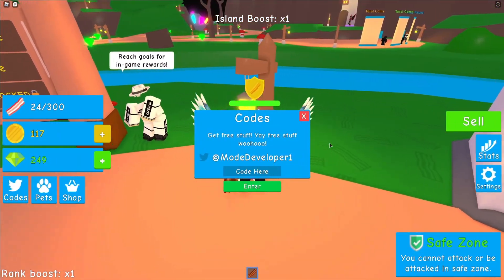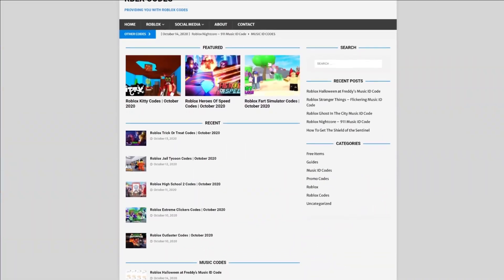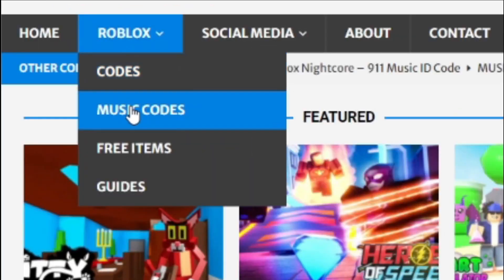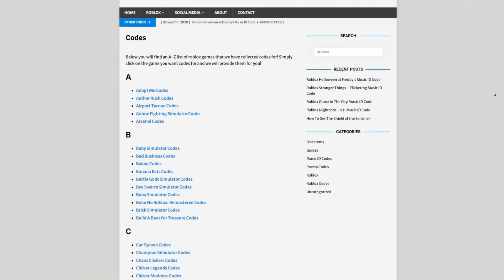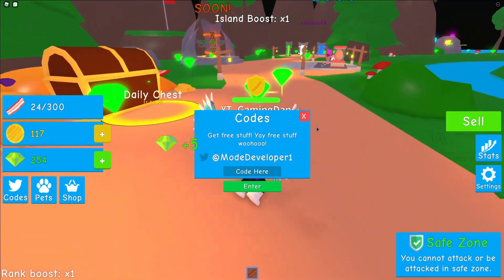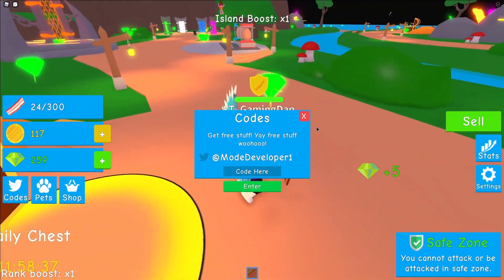If you're always looking for Roblox codes, I have a solution for that — it's rblxcodes.com. On the website you can find game codes, music codes, and guides, so there's tons of stuff to check out. They cover over 300 Roblox games, so if you need a code for a game it'll be there. Now let's get into this video.